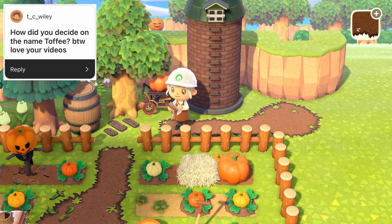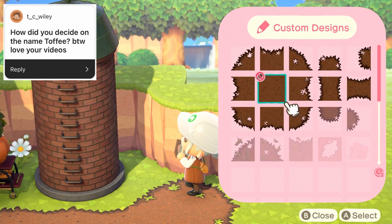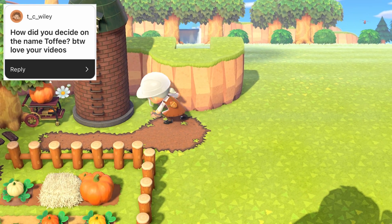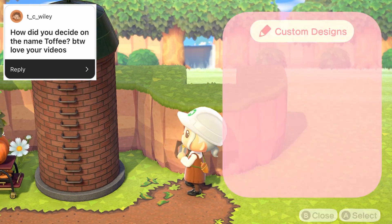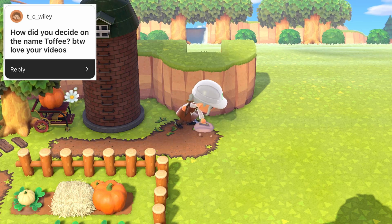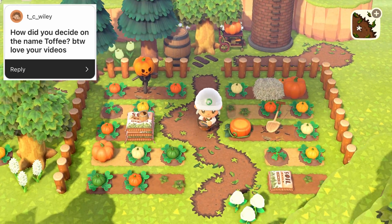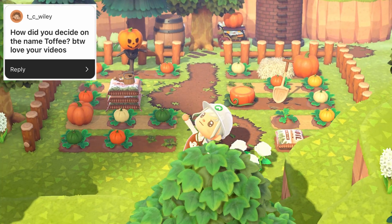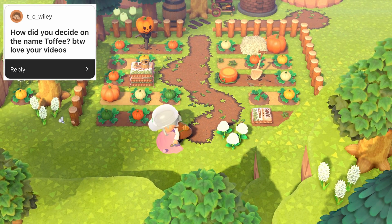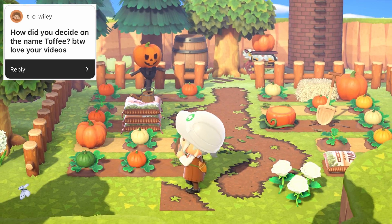I could have maybe had something like a bunny-themed name because I love bunnies and obviously my little character has a little bunny plushie in her hands. But I kind of ended up going for Toffee — it just sounded right for me. I love sweets and the colour toffee is right within my favourite colour palette and the colour palette that is my island.